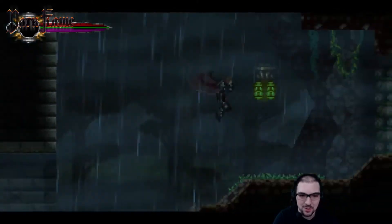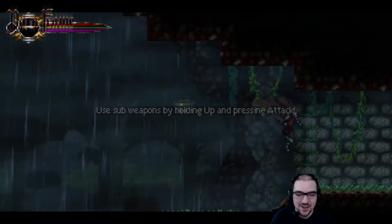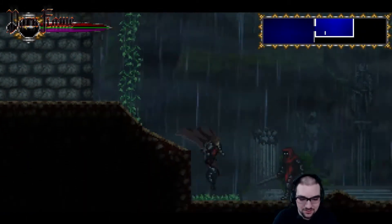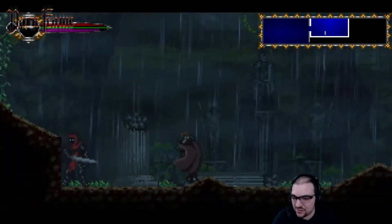I'm having a little trouble getting that timing right. What have we here? Sub-weapons — daggers. I'll try that out. Look at that, he has a crazy forward slash right there.